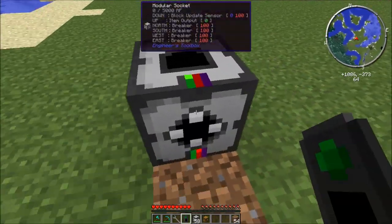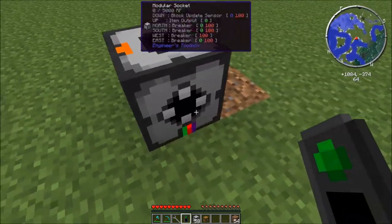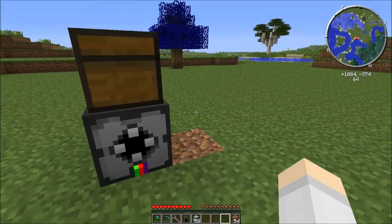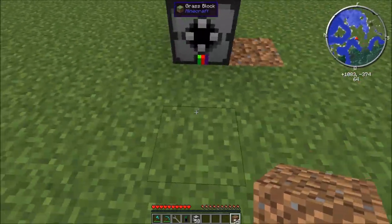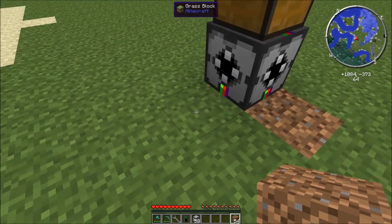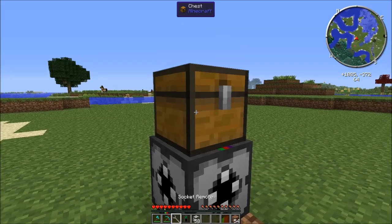Next, change to the item channel (green) and set the output to 'any' — I'm using frequency 00. Now if we put a chest on top we can test it out. The block update sensor on the bottom triggers whenever anything changes on any of the sides of the modular socket, so a block placed nearby gets broken and pulled into the chest.